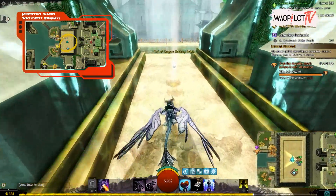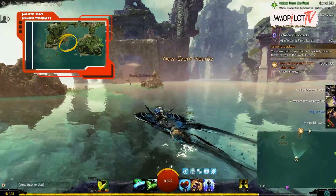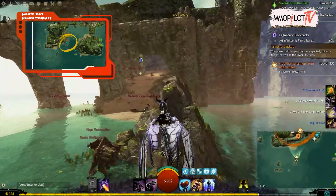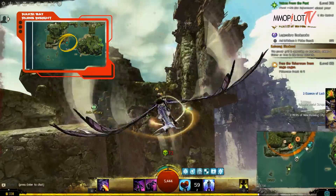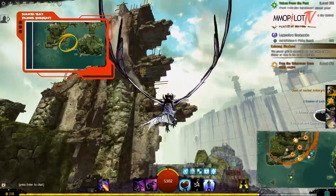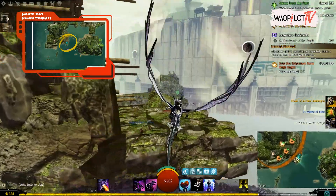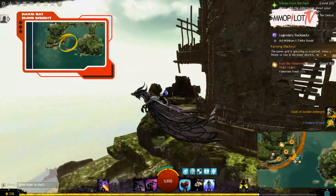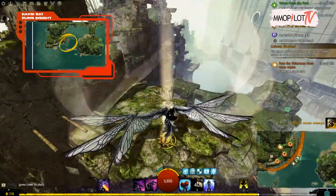Naksi Bay Ruins Insight: beginning at the Garden Heights Waypoint, cross the lake to the northwest. You can use your skiff or skim until you reach the island with the insight after gliding into the ocean. Since there are several Naga foes, we advise riding your springer for the entire duration. Follow the route up the ruin until you reach a level clearing with abandoned huts. You can leap onto these ruins to get to the stone beams above the area, then climb further up the rocks until you reach a wooden platform from which you can drop down to the insight.